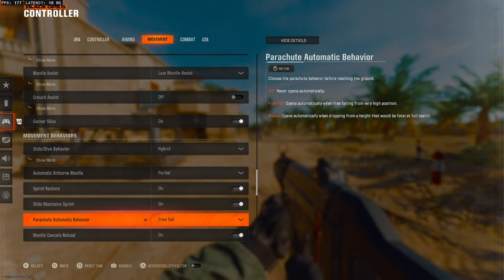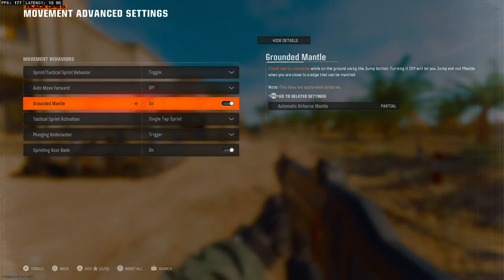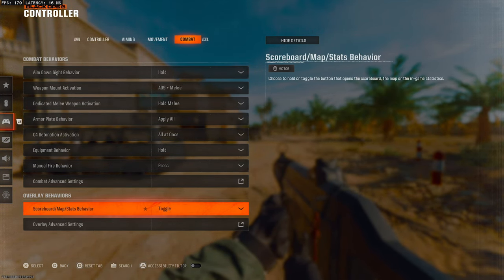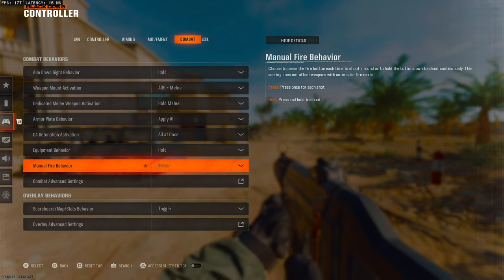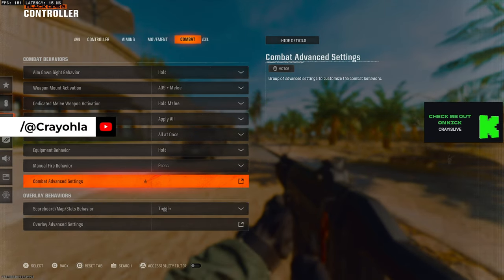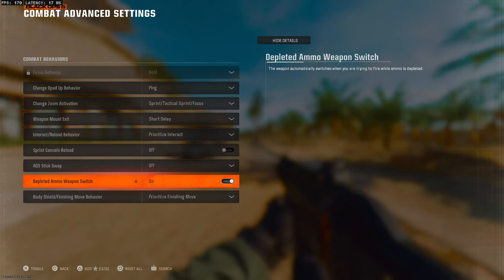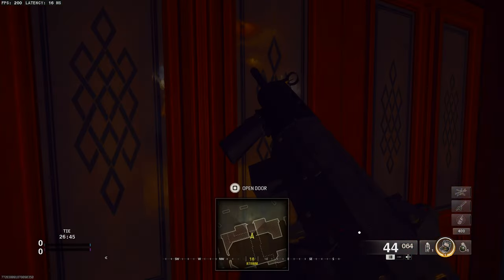Auto slide, free fall, mantle cancel reload — keep those on. Ground mantle, if this is off I'd suggest putting that on. There's nothing to change in vehicle settings either. Armor play behavior — apply all; that's mainly for Warzone. Manual fire behavior on press unless you have issues. In combat advanced settings, prioritized interact is the key setting — it defaults to tap to reload. Make sure it's changed so that tapping opens a door while holding reloads.